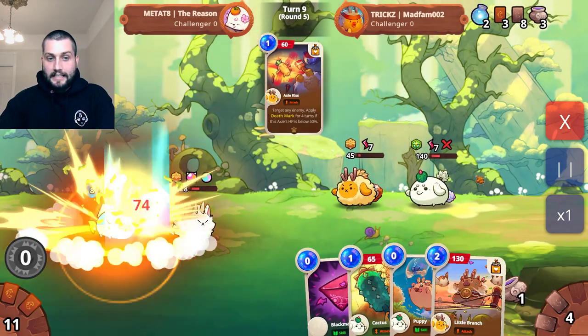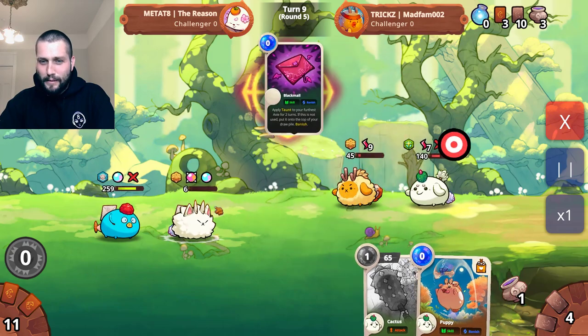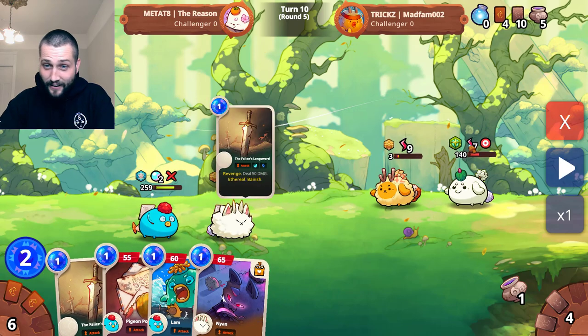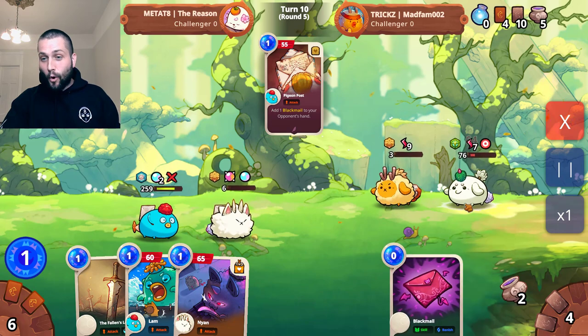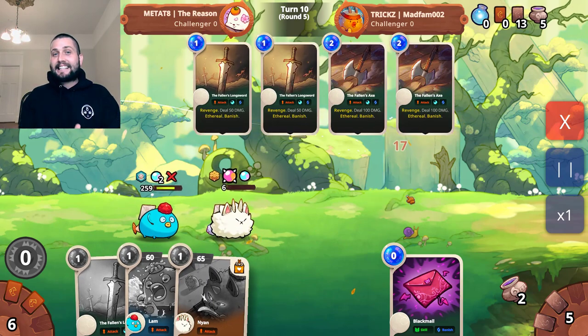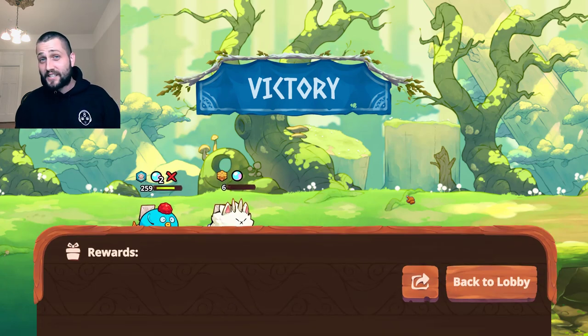Everything going according to plan with tons of manipulation. He gets an Axie Kiss, throws it on my back line Aqua — not quite enough to kill my beast. He plays his pigeon post finally; he's got so much fury potential that if I don't kill him here I'm probably screwed next round. I play one sword up front — I don't need the second to kill this beast because I've got a bubble on my frontline beast. I go with pigeon post to screw up his hand even more, then play Nyan. Twenty damage goes across both of his axes and I get the flush kill to wipe out a very tough opponent — one of the most popular comps you'll see at the top of the leaderboard.